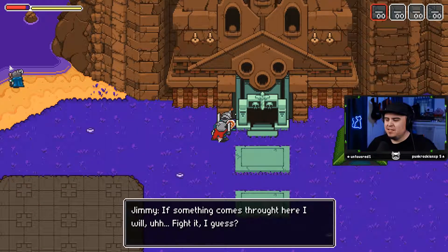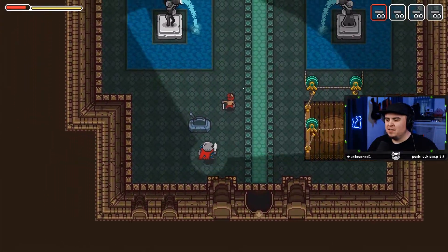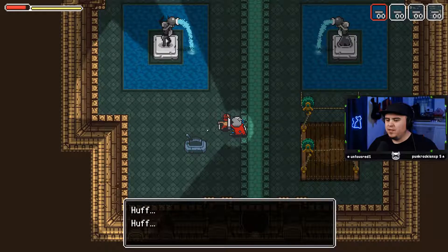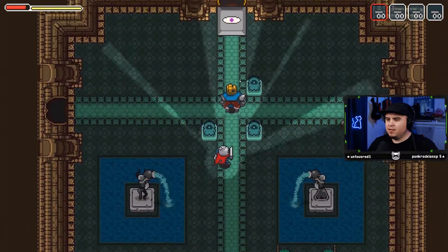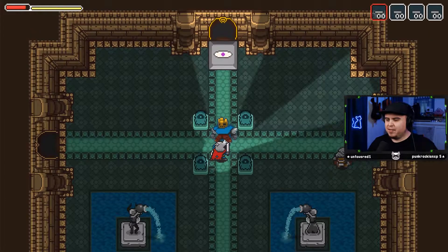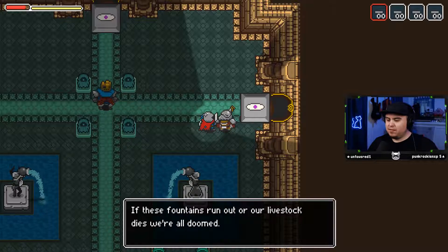Edgar sent me on guard duty — if someone comes through here I will fight it, I guess. Jeremy, good luck man. Entryway, placement one. Dude, this is awesome. That's not a switch I can hit. Heed my warning, diver — do not attempt to use the elevator, it's broken. Is that... you're friendly, right? So we have a diver with us? Welcome to our camp, I'm the useless captain. Nice to meet you, captain.